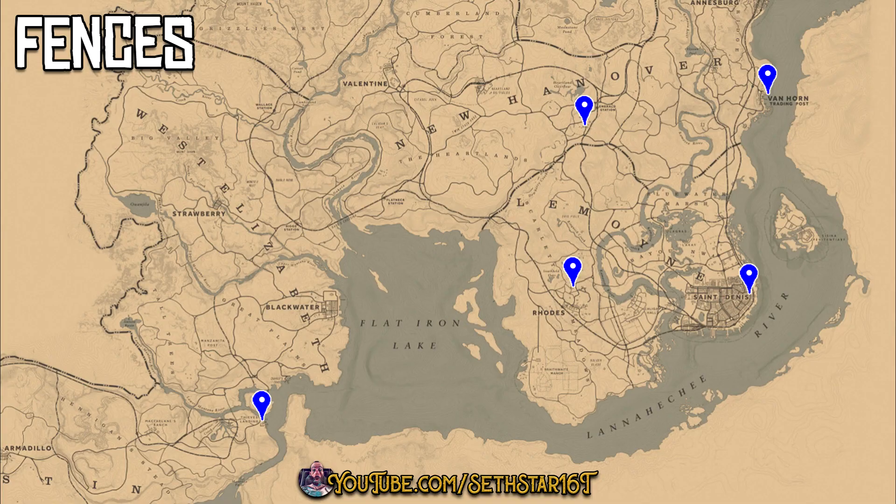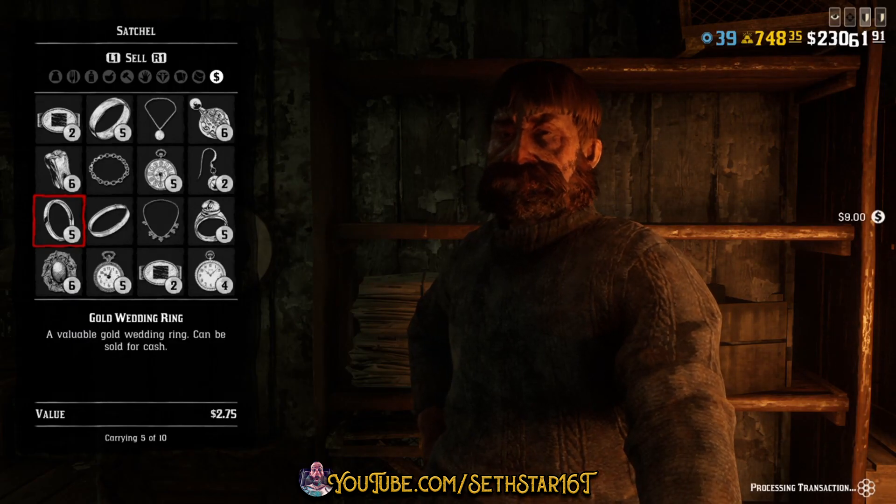Number 3: Items Sold to a Fence. Head to any of the five fences and sell off three items looted from bodies or the environment. Might as well hit the one in Van Horn while we're there.